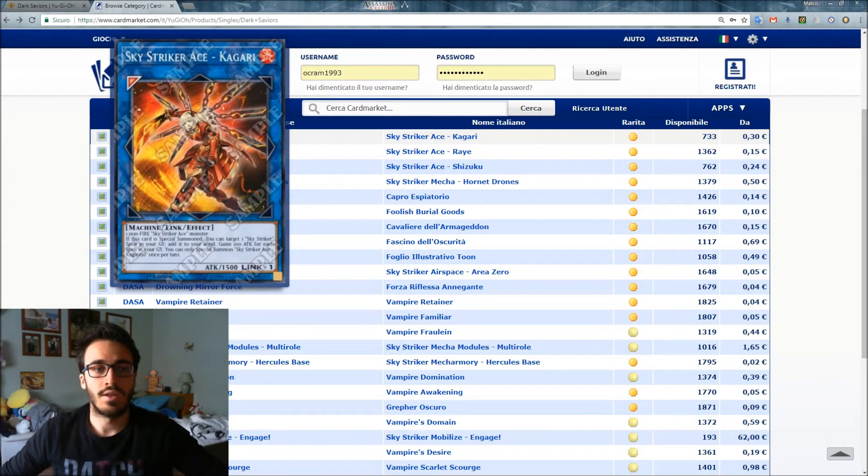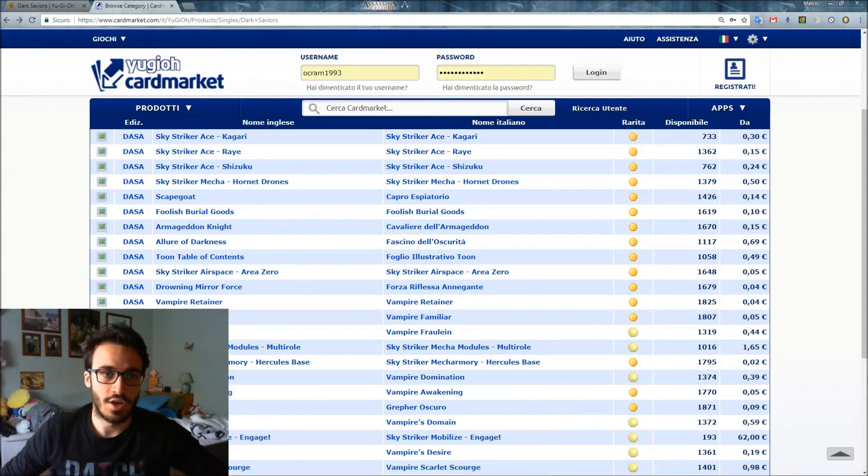This archetype is about making a token and then spamming Link summons while activating a lot of spell cards. Most of the cards in this set are not high in price at the moment, except for Mobilize Engage, which we'll see later — that's the main spell card of the archetype.